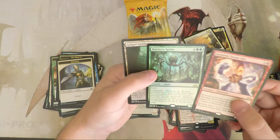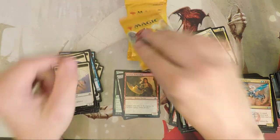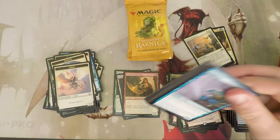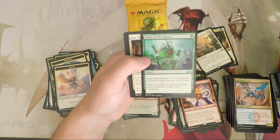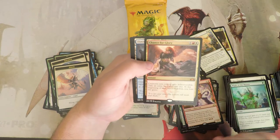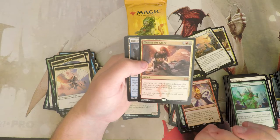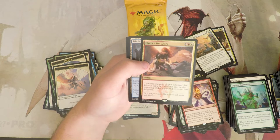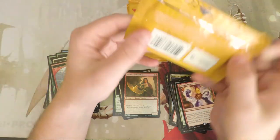Crackling Drake pulled! Also a foil Hatchery Spider — this is a good pack! That card has been speculated as one that could hit some fun decks, maybe even in Modern. I think it's a sweet card, not sure if it's good enough yet, but we'll see. Another mythic — Chance for Glory! One red, one white instant: creatures you control gain indestructible, take an extra turn after this one, but at the beginning of that turn's end step you lose the game. Interesting all-or-nothing style card.